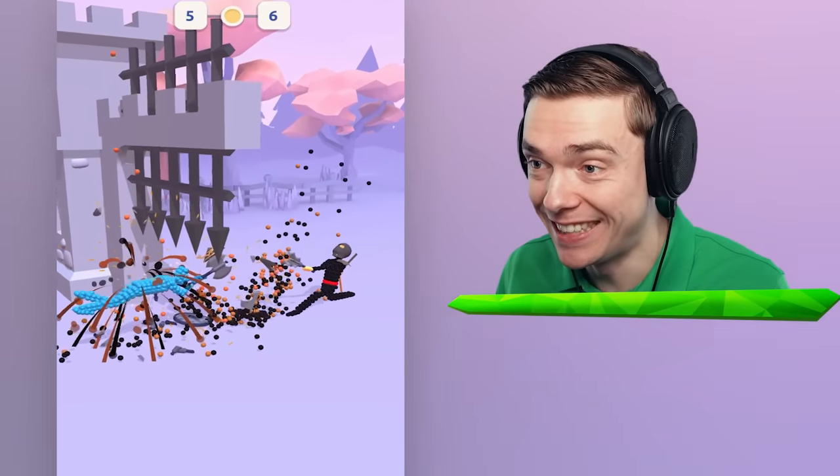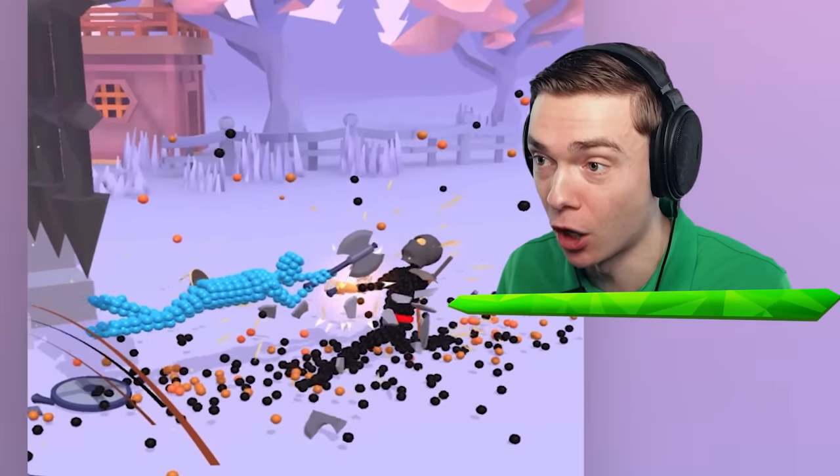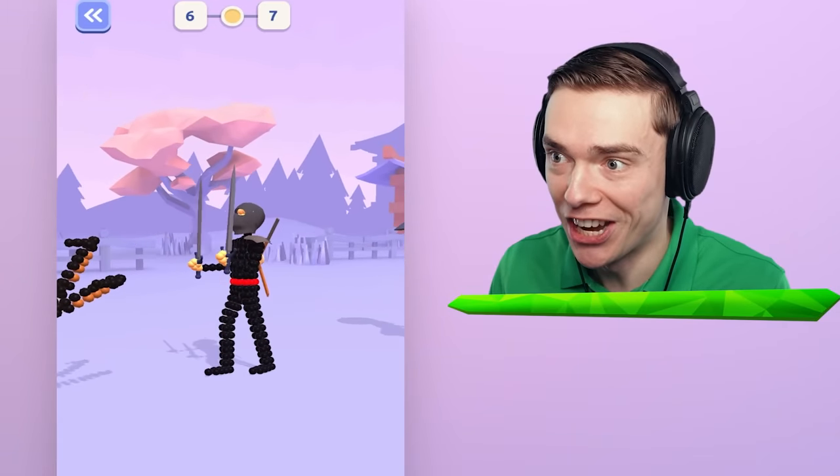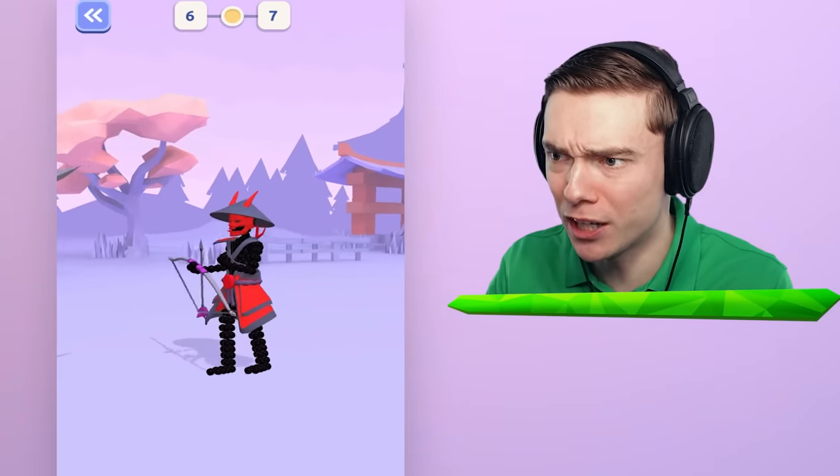We fly over! Yes! And then we knock him down! Come on! Oh my goodness! That was hard! Oh yes, now I can unlock a ninja! But this dude has a new kind of sword!